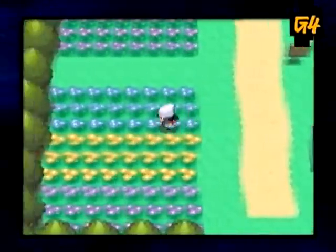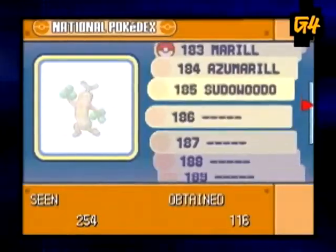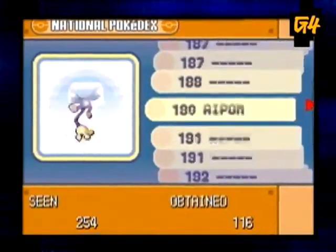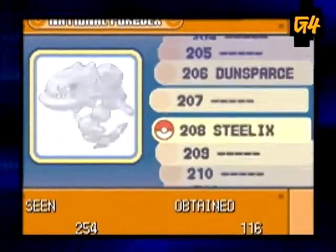In this fourth generation of Pokémon games, you'll start in a new world called Sinnoh, which introduces more than 100 new types of Pokémon, making that a total of 493 cute creatures to capture and collect.